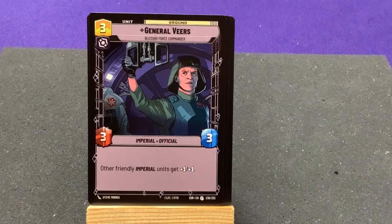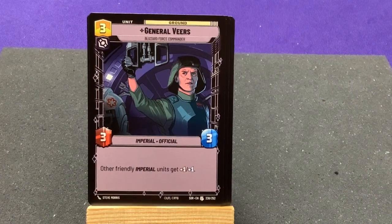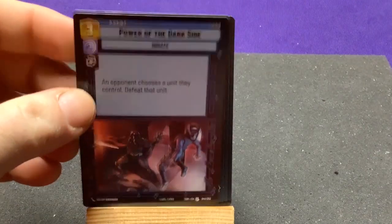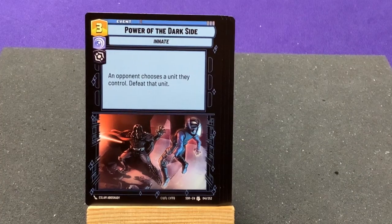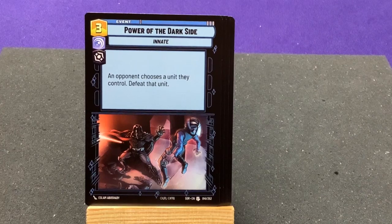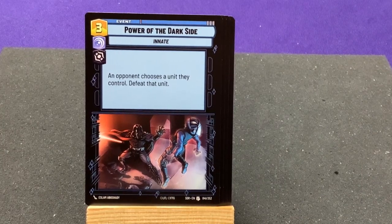General Veers, Blizzard Force Commander — other friendly Imperial units get plus 1/plus 1. The Power of the Dark Side — your opponent chooses a unit they control to defeat. This is interesting because you're forcing your opponent to pick one, which is always fun as a mind game — who are you willing to get rid of?